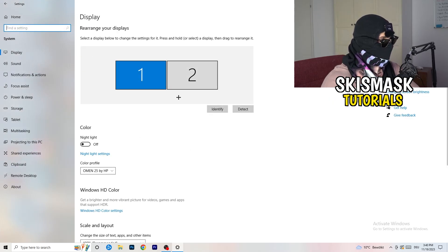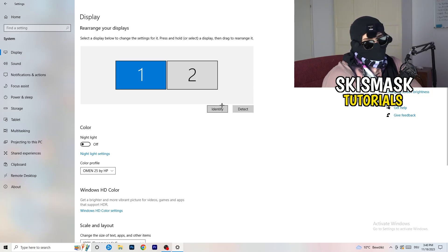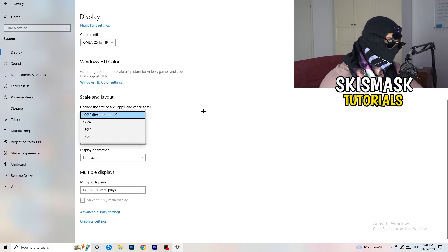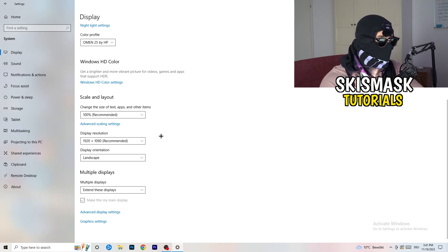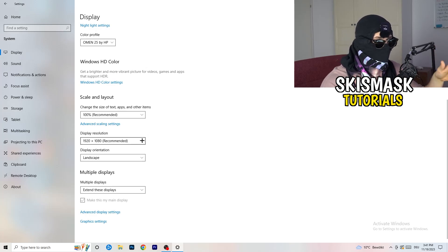The Display tab will pop up. If you have two monitors, identify your main monitor. Go down to Scale and Layout and change the size of text, apps, and other items to 100% as recommended. Also check Display Resolution — if your display resolution differs from your in-game resolution, it can logically cause crashing. Make sure your in-game resolution matches your monitor's resolution, for example 1920 by 1080.